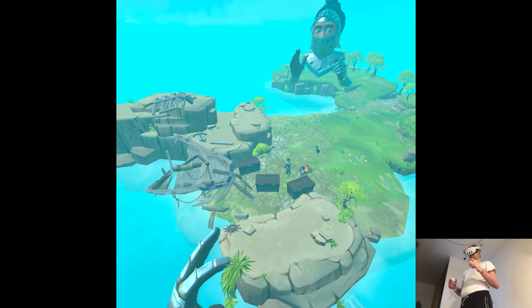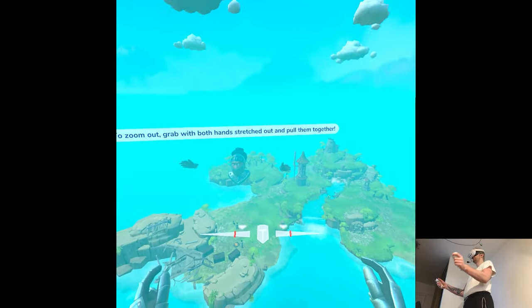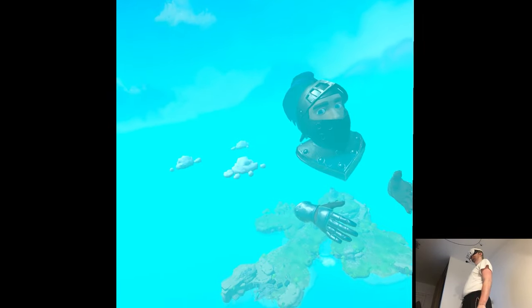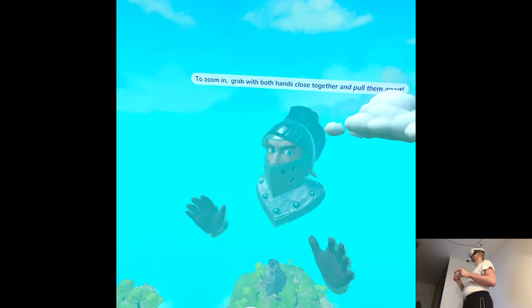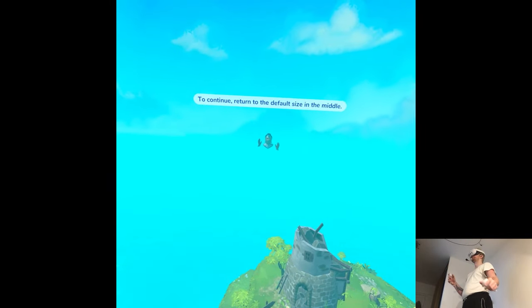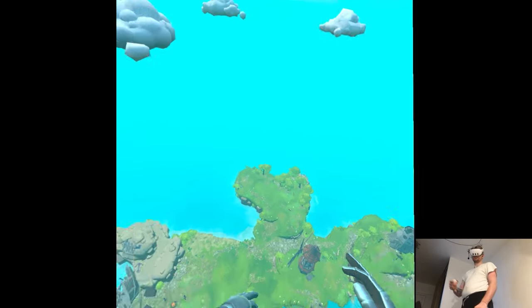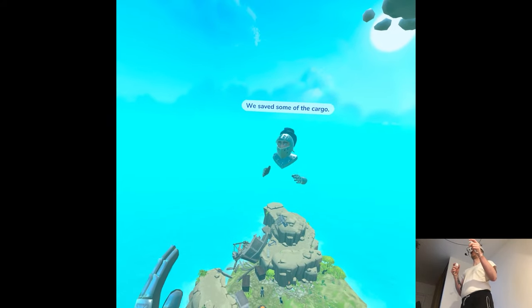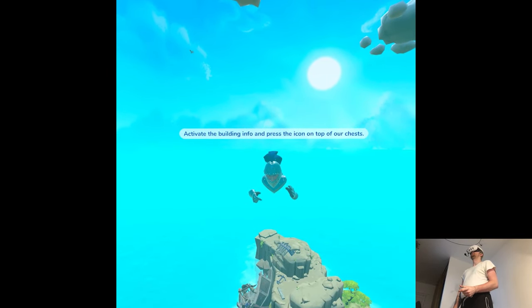To zoom out, grab with both hands stretched out and pull them together. Great. Follow me. To zoom in, grab with both hands close together. To continue, return to the default size in the middle. This island is pretty small. Let's get back to the shipwreck to see what's left. Not much. We saved some of the cargo — I wonder what's inside these chests. Activate the building info and press the icon on top of the chests.